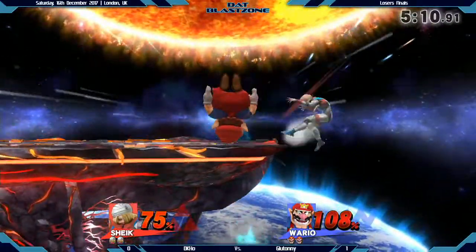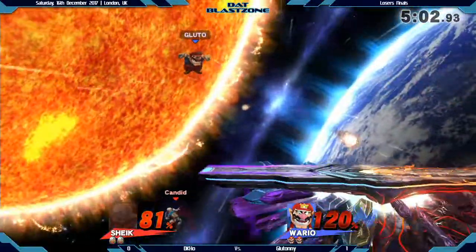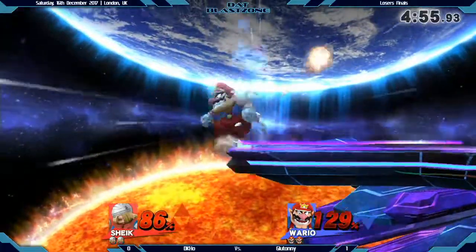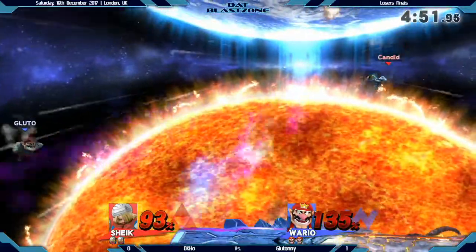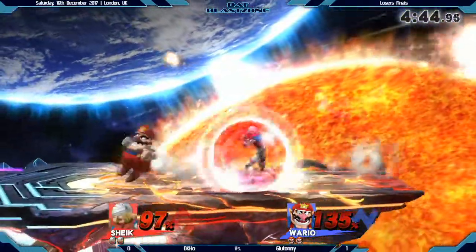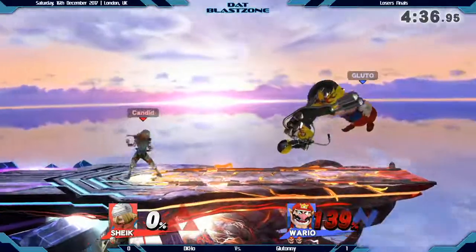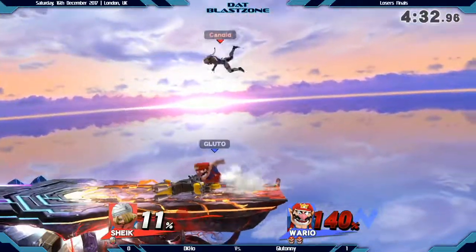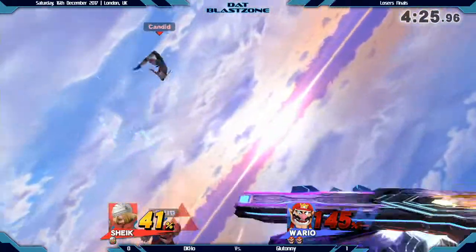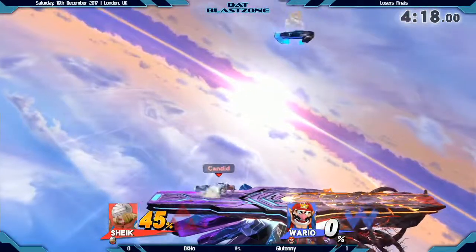Jackie covering so many options — and that was nearly a stage spike! Gluttony still in a strong position. The turnaround on the bike — I think it's going to add so much knockback! Yes, taking Jackie's stock out first. And that's just one of Wario's specialties — you think he's got a kill with the waft, but he's got so many kill options that just come out of seemingly nowhere. And if he does hit one of those, that is going to be such an important part of his game plan.